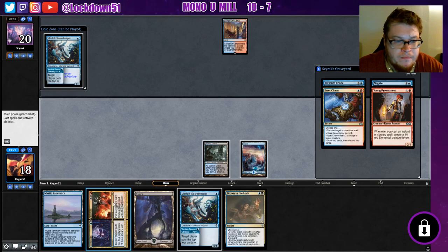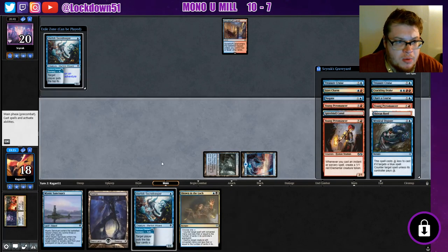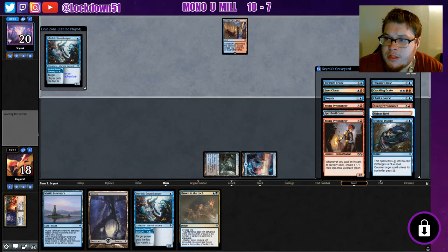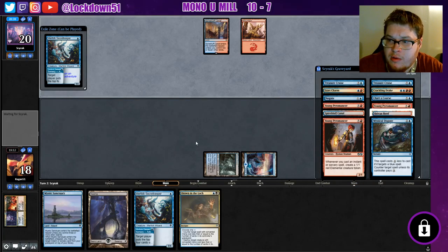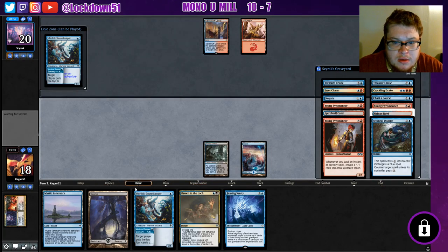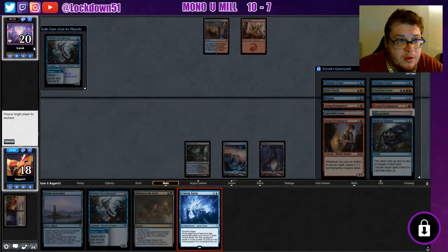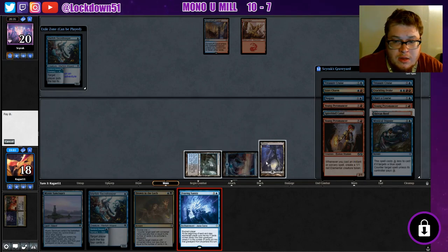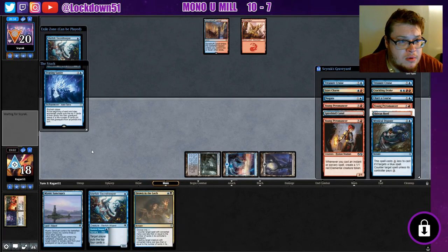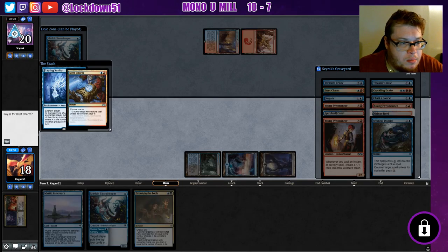That's good. Let's go for the Breaking. We hit a Mystical Dispute, three Young Pyromancers, and a Crackling Drake — this is all good. We have Drown the Lock as backup for Crackling Drake. Seems like they're on a slow roll — I really want this Fraying Sanity to resolve. But nope, it gets countered. That sucks.